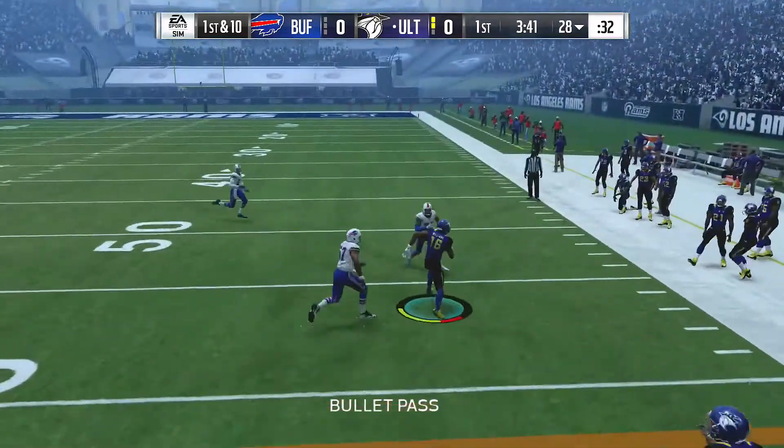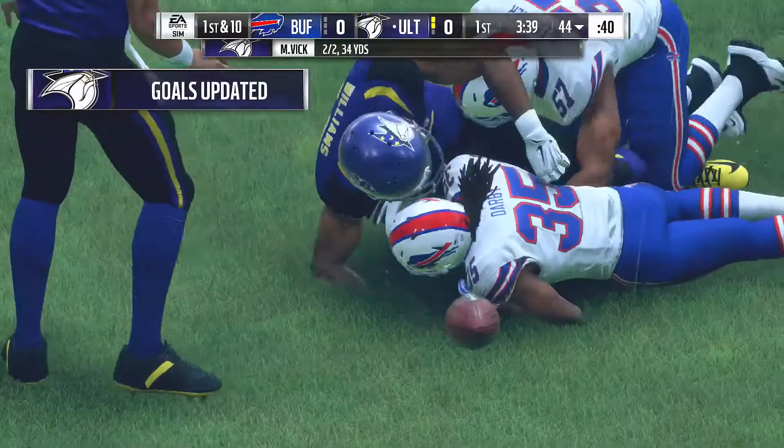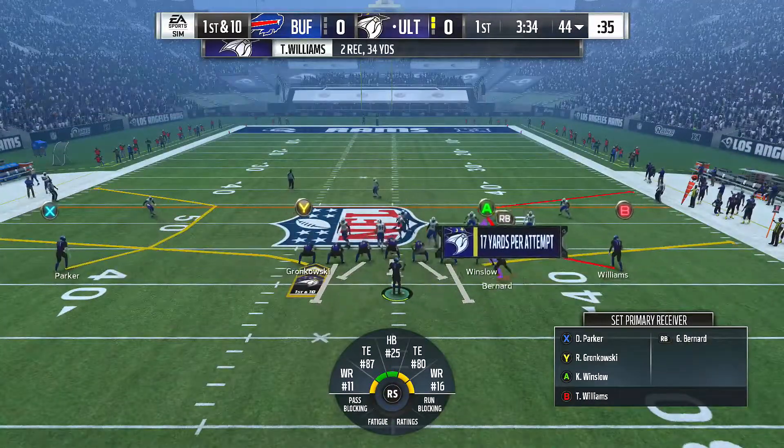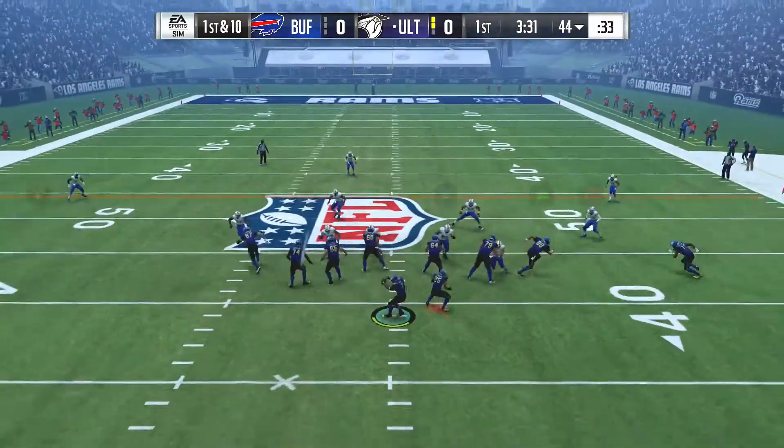They'll look to throw here. Throw right side, complete to Williams. They'll get it up just short of the 45, at the 44 — a gain of 16.